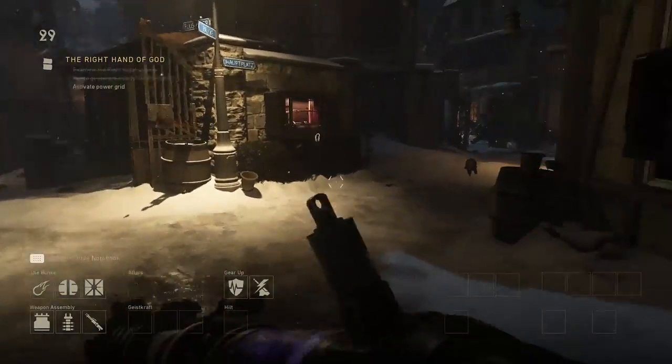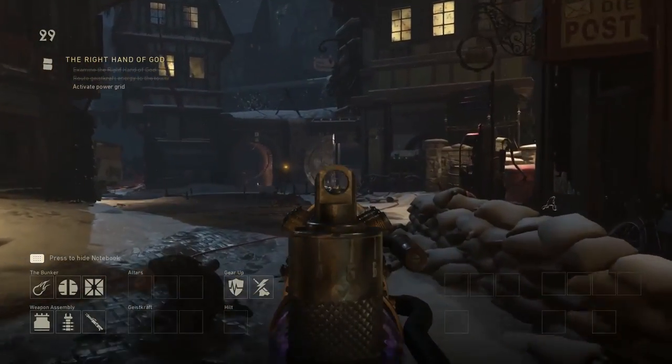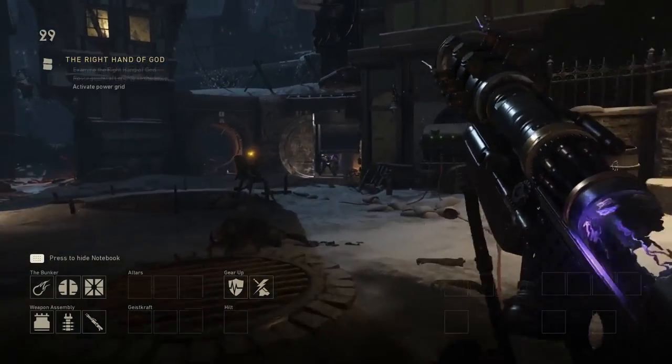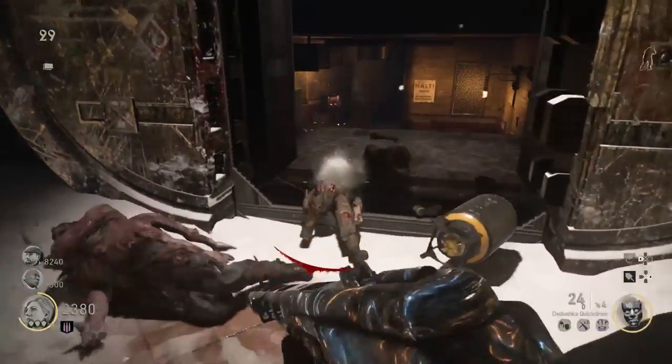Today we're going to talk about five ways to get better at World War II zombies. Number one: take it slow. This game is not a fast-paced game, especially in the beginning. Round 1 to 15 takes forever, and everything after 15 starts to take forever too.